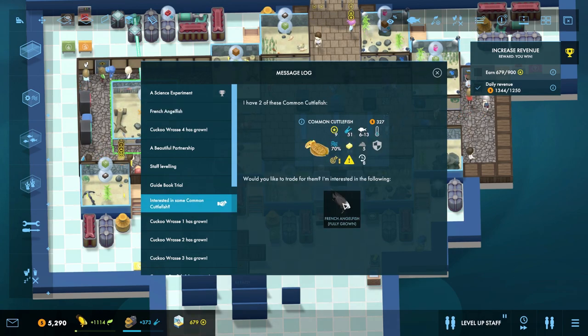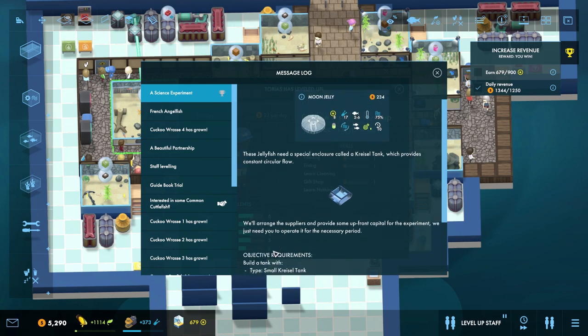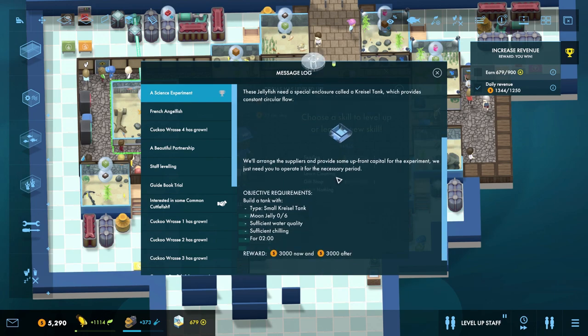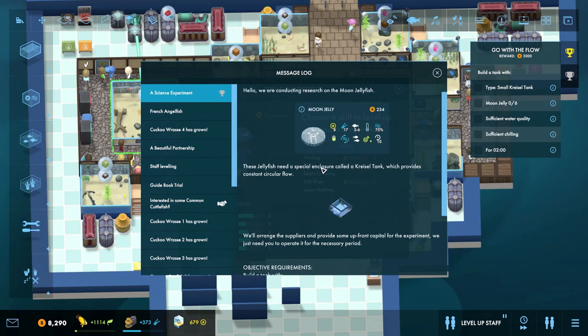Getting you would be fantastic, but you need a very high skill for feeding — very very high skill. Size experiment: hello, we're conducting research on the moon jellyfish. These jellyfish need a special enclosure called a crystal tank, which provides constant circular flow. We'll arrange the supplier and provide some upfront capital for the experiment — we just need to operate it for the necessary period. Build the tank with moon jelly, six of them, sufficient water quality, heating — for two minutes. Yes, I think that's a marvelous idea.